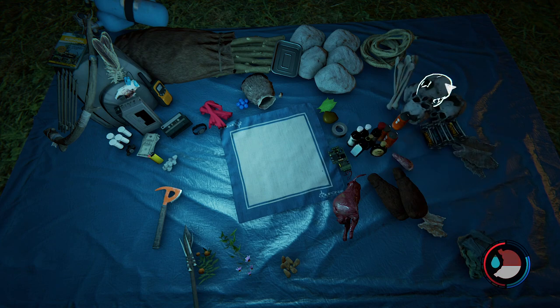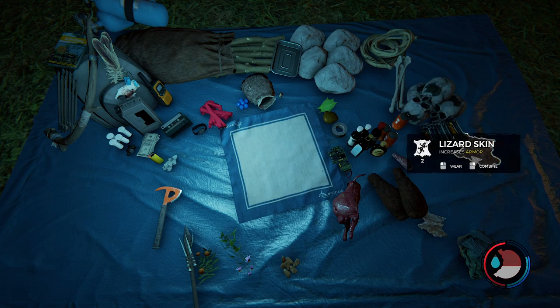I have some skulls. And tree sap - isn't that great! For the lizard armor - lizard skin can just be worn without any recipe, it provides armor but no stealth. Stealth armor is actually lizard skin plus fifteen leaves.